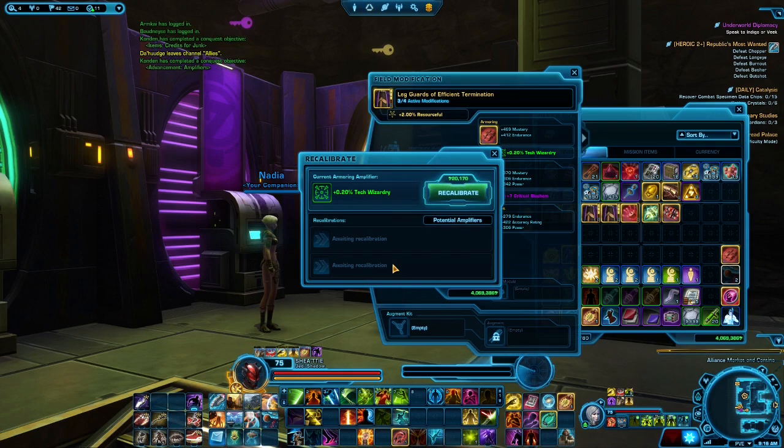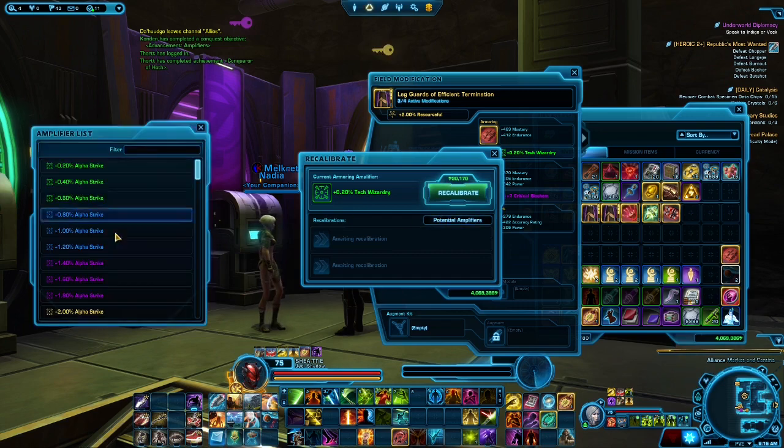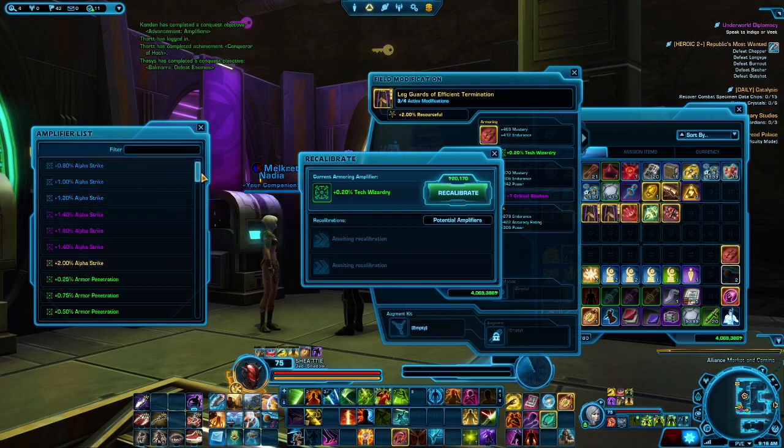If you want tech wizardry, if you want periodical intensity, you're just hoping to get one. That's it — it's just a chance, RNG, keep chancing. In the new way, you're actually going to have a drop-down menu, and you'll be able to select which one you're going after.